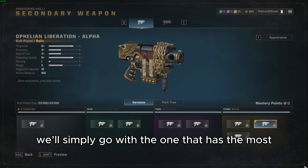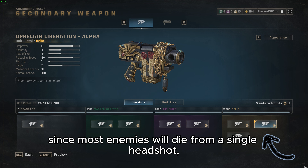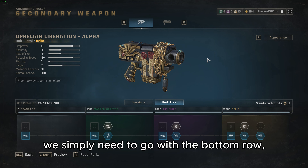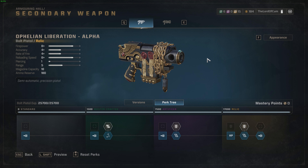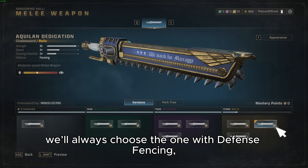For the secondary weapon we will simply go with the one that has the most bullets, since most enemies will die from a single shot as long as they are not heavies or bosses. For the pistol perks we simply need to go with the bottom row, since the top one isn't worth it. For the melee weapon we will always choose the one with defense fencing, as it's the best for parrying — blocking is much less effective.